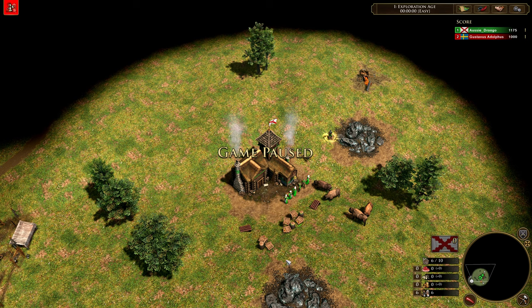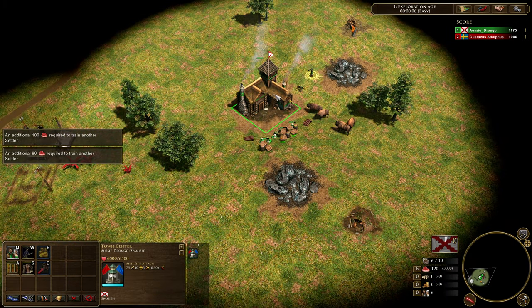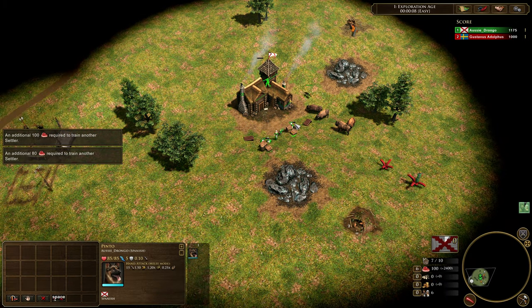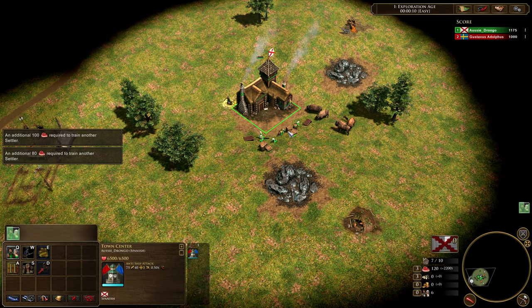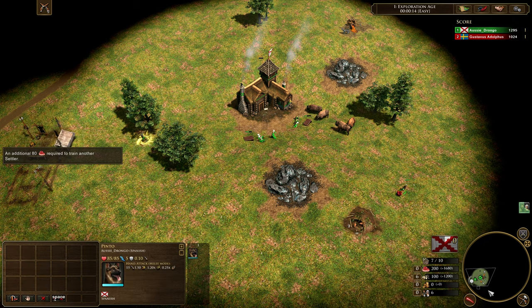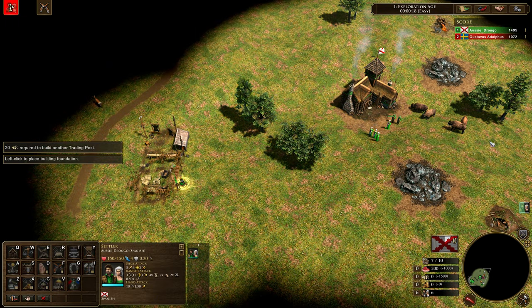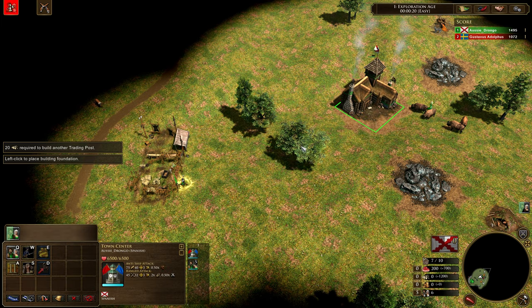Starting off, we're going to be moving our villagers over onto the food crates. Just microing a couple of those villagers, getting them onto the individual food crates. Explorer coming down towards the trading post, and now moving our villagers over to the wood crates so that we can build that trading post in time for our explorer. We're going to be scouting out with our war dog and now dropping down that trading post to get these villagers out.